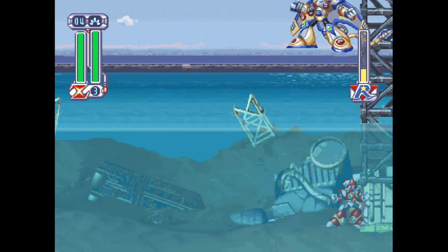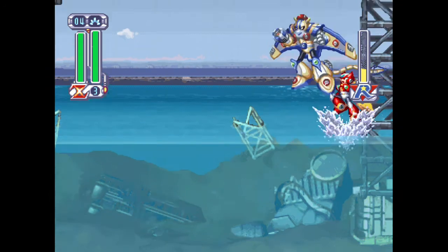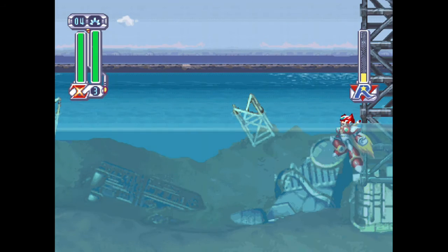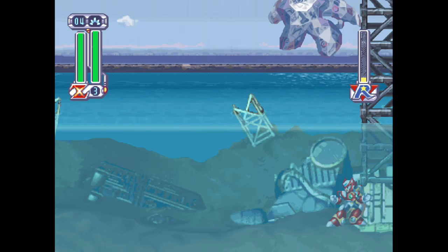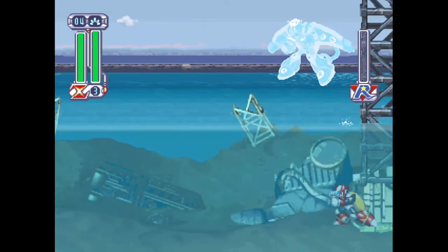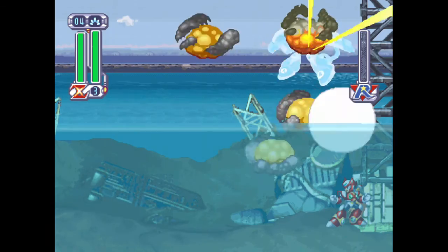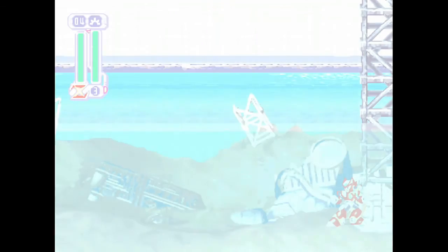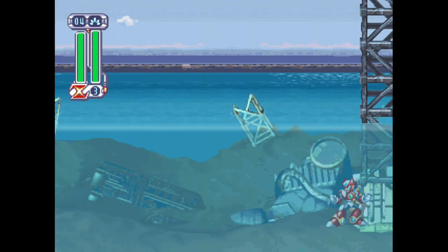The funny thing is, with that ability, you can actually use it with Magma Dragoon's ability. So you can slash upward and then basically hit downward. It's kinda like Link from Legend of Zelda 2: Link's Adventure, where you can do an up slash and a down slash. But guys, that was Jet Stingray at Zero — and what ability do we get? Let's find out.